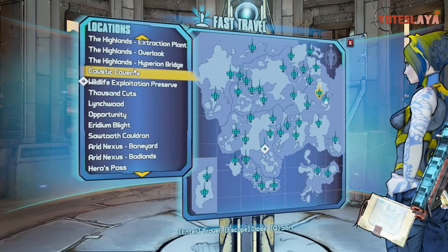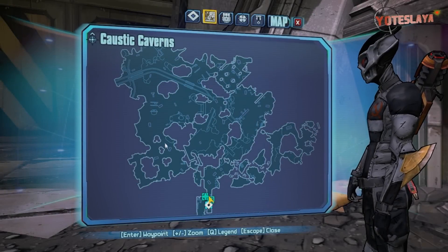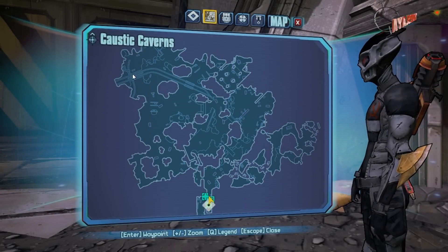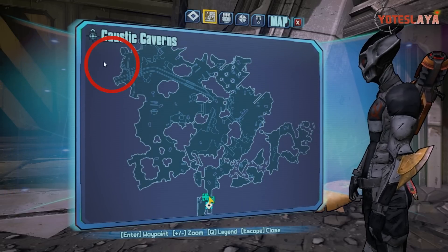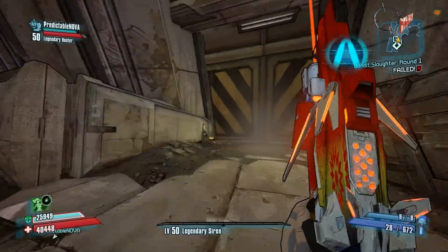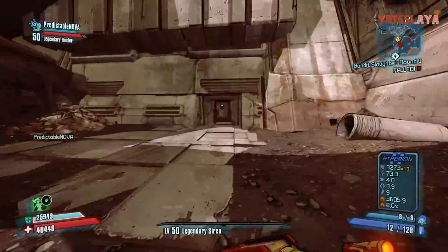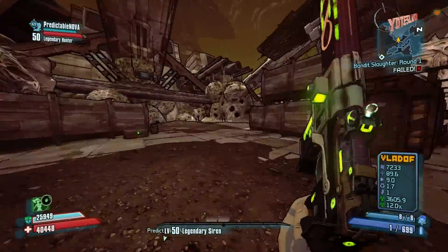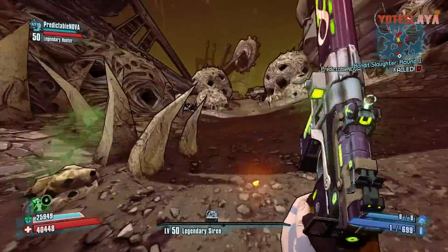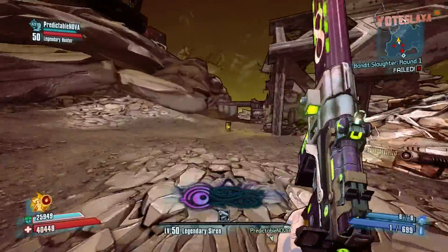Fast travel and head to the Caustic Caverns. You always spawn at the bottom part of the map. The easter egg and where you get this gun is actually all the way up in the top left corner of the map. If you haven't done the side missions in the Caustic Caverns, you may not have all doors open, so you may have to take a different route — going all the way around to the right. If you've done all side missions, you can take the shortcut. It's a pretty cool gun tied to a pretty awesome easter egg, and you can farm the Longbow sniper rifle and the Blockhead shotgun at the same time.